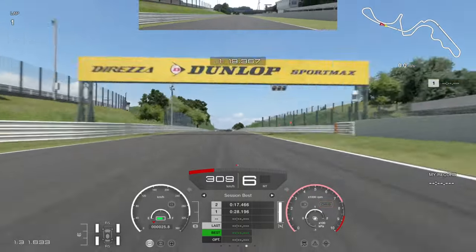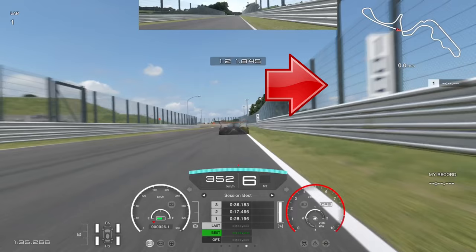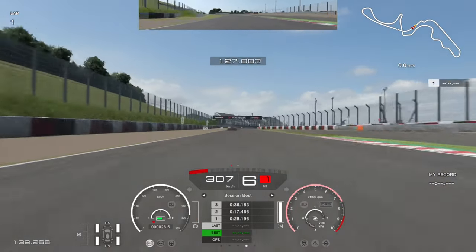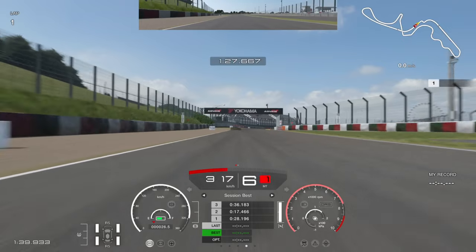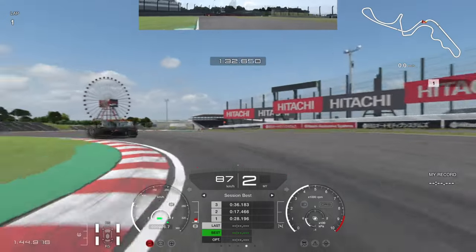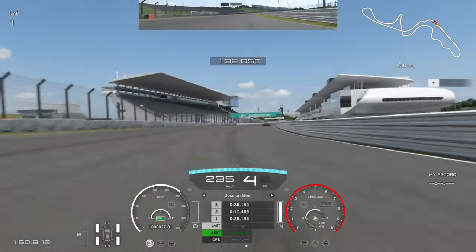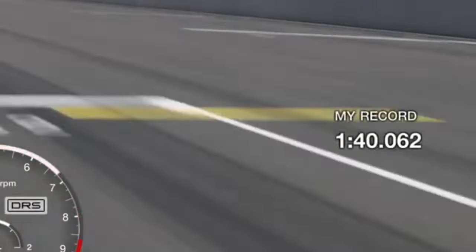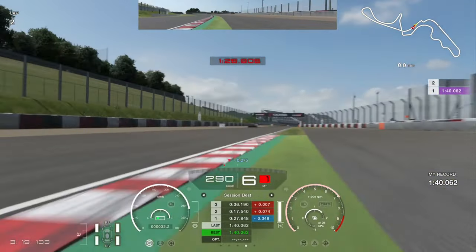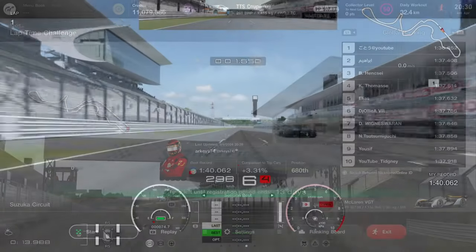Now coming up towards 130R, the trickiest corner. You cannot coast through this corner — you need to lift before it, and you need to be back on the power as you go through the corner. Cannot just coast. 150 board for the chicane, bringing the car down to first gear, and I am really short shifting coming out of there just trying to keep the car in check. This is only going to be a silver time, but at least we completed a lap. I was even on for an improvement but went off the track at 130R, so we have a lot of work to do.